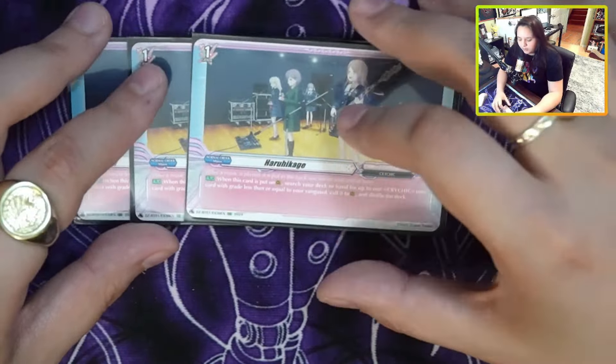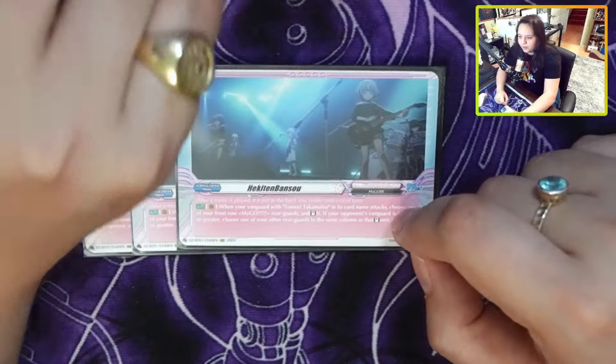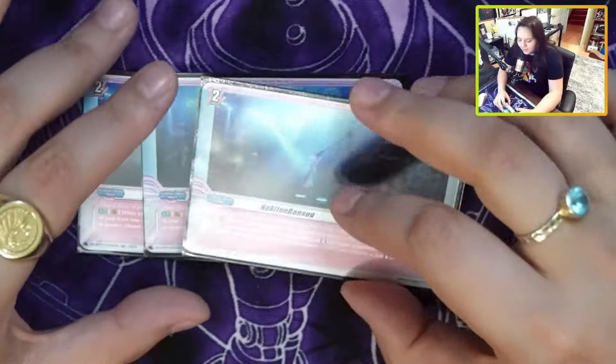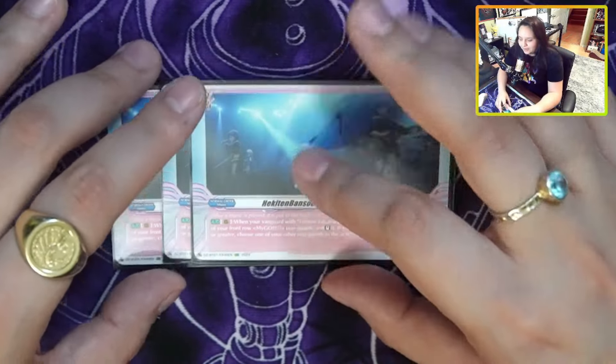We have the grade 2 order, which I'm running at 3. It says when your Vanguard Tamari attacks, choose one of your front row MyGos and stand it, and if your opponent is grade 3 or greater, you stand the whole column with it. So basically, the boost and your rear would stand together. You can actually play this on turn 2 to have 4 attacks. Keep in mind though — if they hit a defensive guard and you don't have a good board state, this card sucks. 4 attacks is pretty brutal, but the downside is you're losing out on a lot of draw.